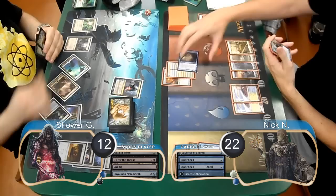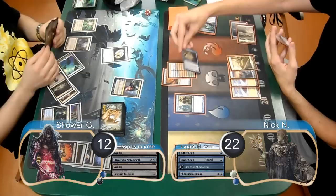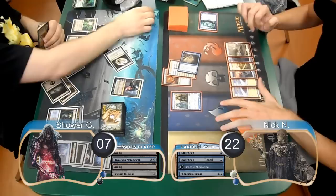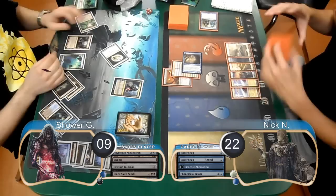Shower used his Tezzeret to look for an artifact again and found a Pristine Talisman this time, which he played. Nick cast a Phantasmal Image copying his Insectile Aberration, then attacked with his equipped Aberration for another 5, taking Shower down to 7 and forcing him to discard another card. Shower gained a life with his Talisman at end of turn, then used Tezzeret again to find a Nihil Spellbomb. He played a Black Sun's Zenith for 2, going up to 9 life, killing Nick's Image and shrinking his Aberration. He then played his Spellbomb and passed.